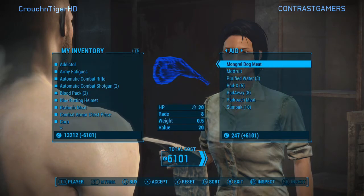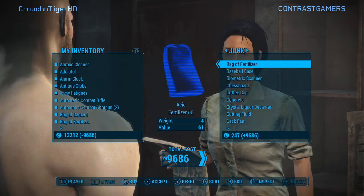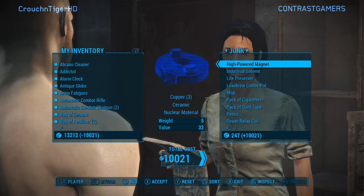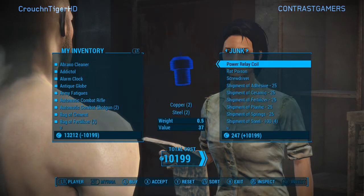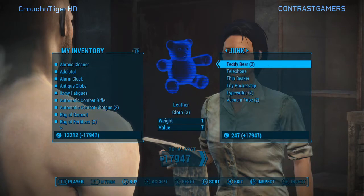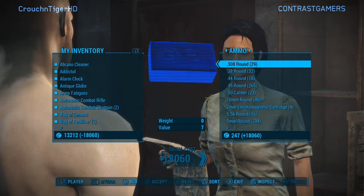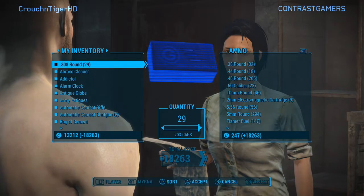Take anything you need — if you don't need something don't buy it, but I take everything. I basically have enough stock on bobby pins and stimpacks right away. The most important thing is here's where you get all the supplies. I can build like 2,000 steel walls after doing this for a couple of hours.